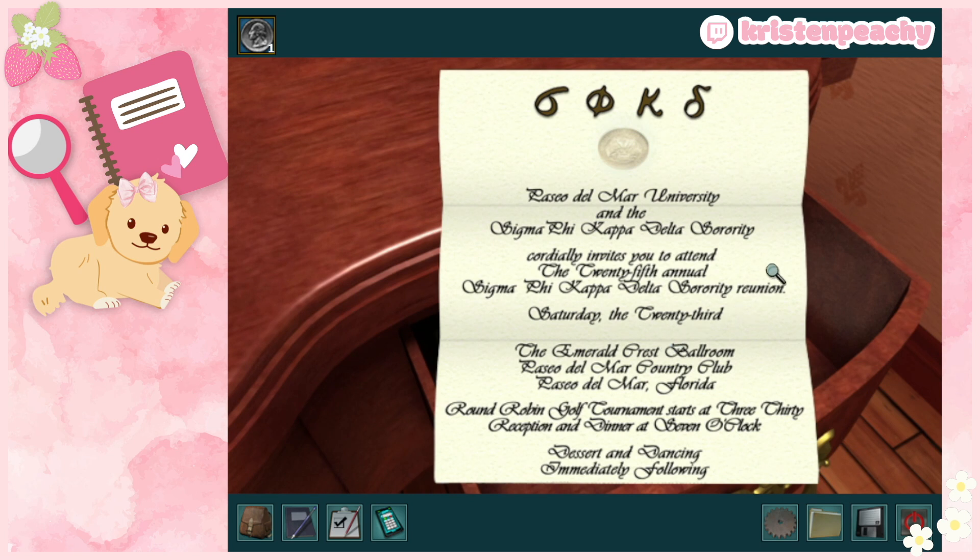There's an invitation here: Paseo del Mar University and Sigma Phi Kappa Delta Sorority invite you to attend the sorority reunion. I'm going to make a note of the letters at the top because I feel like that will be useful.